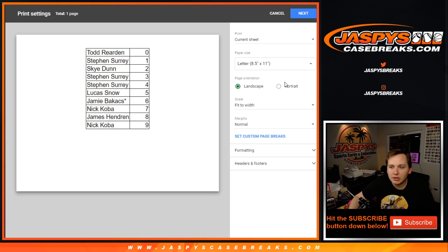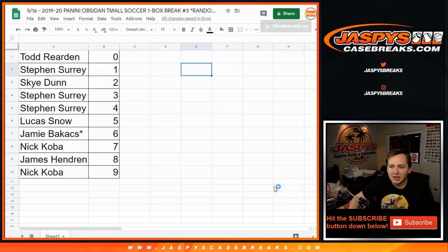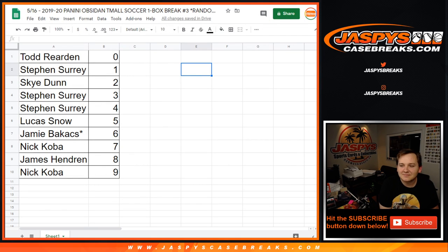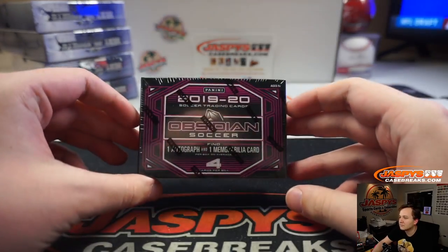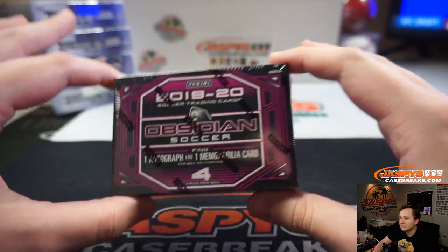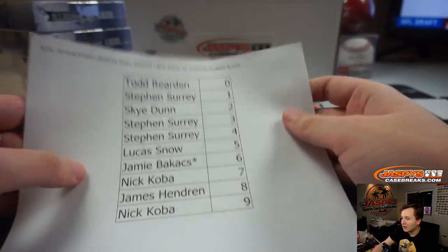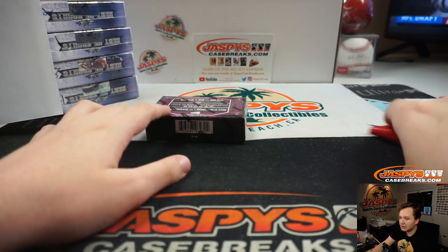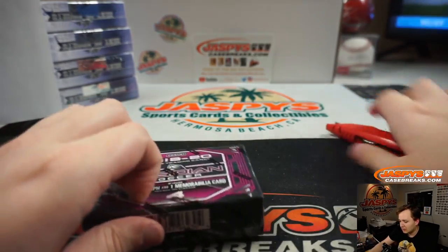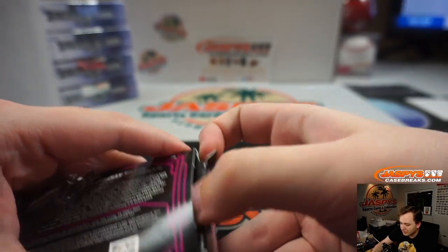Any redemptions go to Todd Reardon. Another guy who could be interesting, who already sells kind of well, is Pulisic — if the United States is competitive in the next World Cup. But he could be a hold for 2026 too when it's in North America. Maybe we'll be better by then.